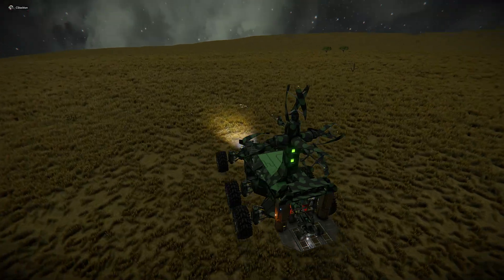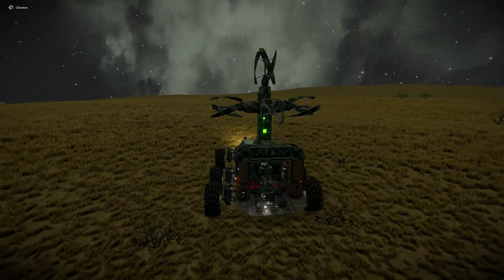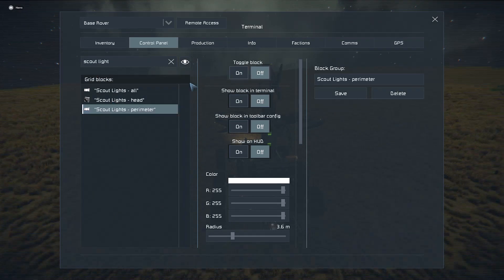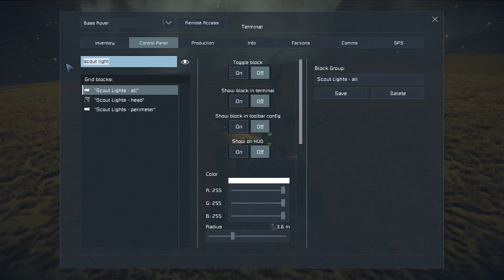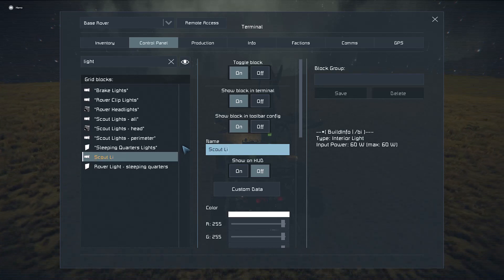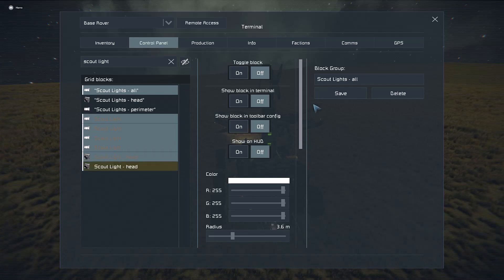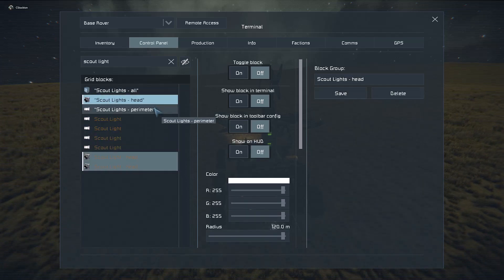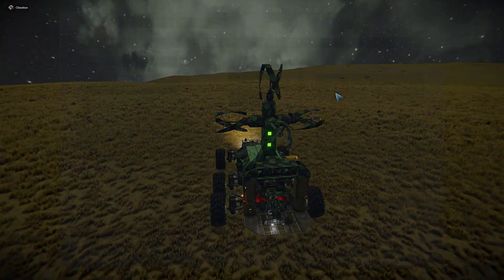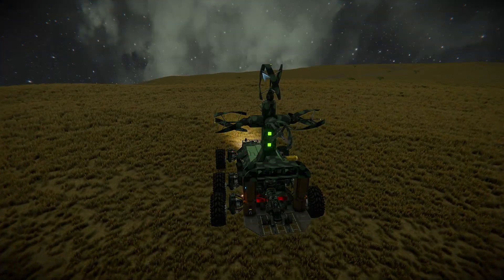We've got a new little scout rover, and it looks like one of its lights are on. Let me see here — scout light. He added a new one. I'll include those, and head those and perimeter those. There we go. Scout, perimeter — let's get those lights turned off. There we go, so we've got that all lined up.